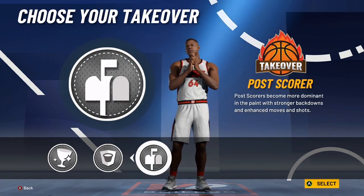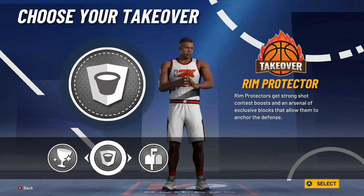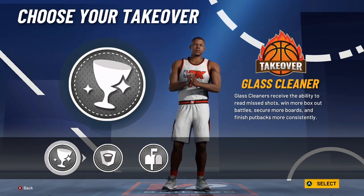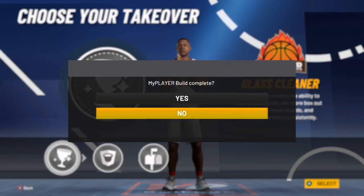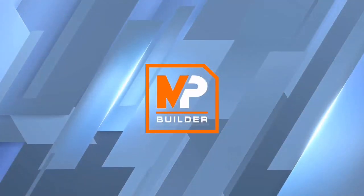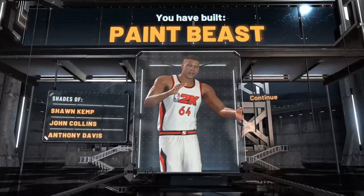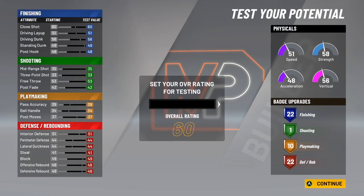For the takeover, it's personal preference: if you like to post up, choose post scorer; if you like to get blocks, go rim protector; if you want to snag boards, go glass cleaner. That's it — you've made a paint beast, shades of Shawn Kemp, John Collins, and Anthony Davis. Comment below what build you want me to make next, subscribe and drop a like.